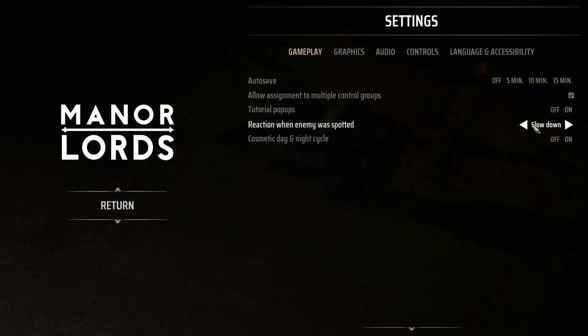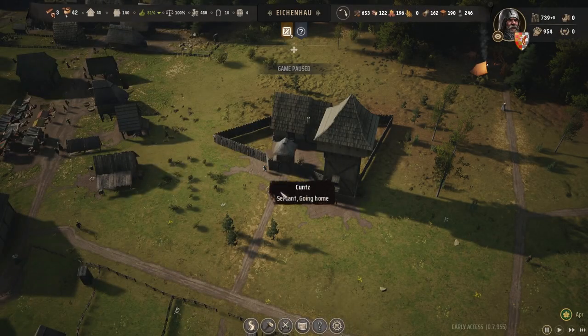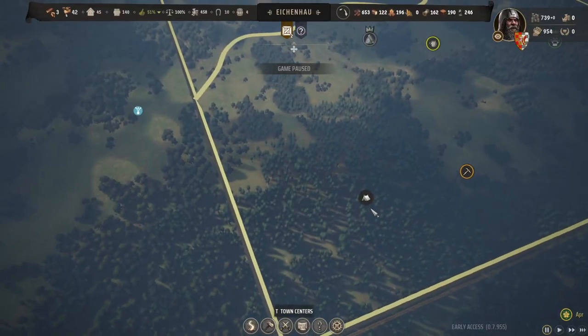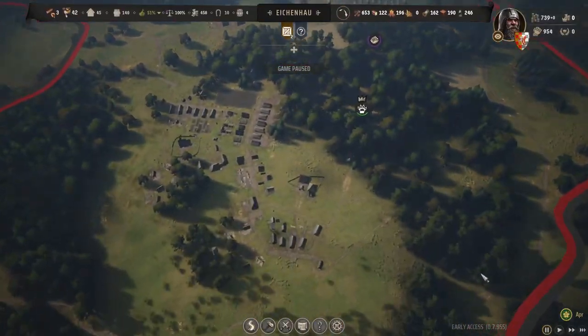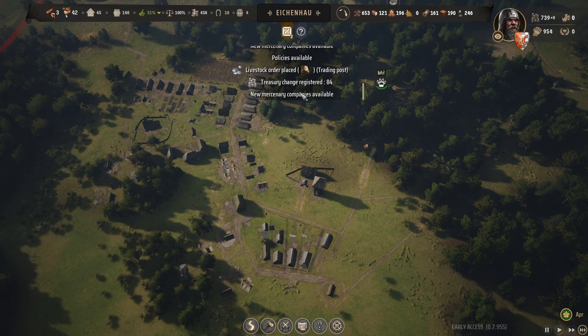It is set to slowdown by default. Now you might have changed this and not even known about it. But what this means is whenever there's any enemy on the whole map — it does not have to be in your region. There can be an enemy spotted right over here, or a new bandit camp spotted right over here. You could be so far away, it doesn't matter — if you have it set to fast forward, whenever this new enemy gets spotted...